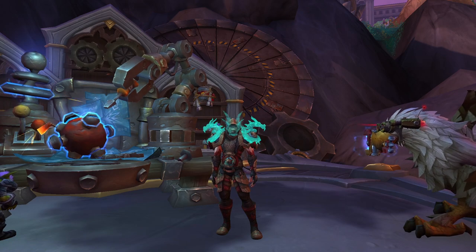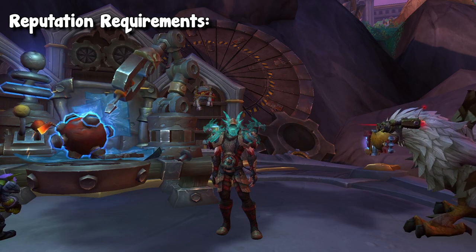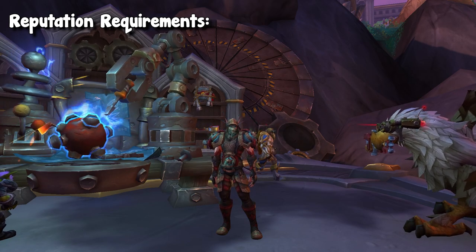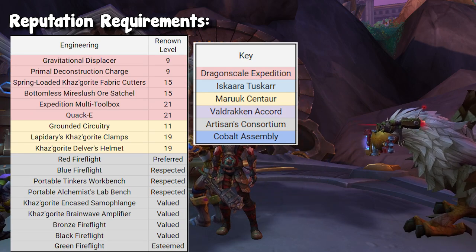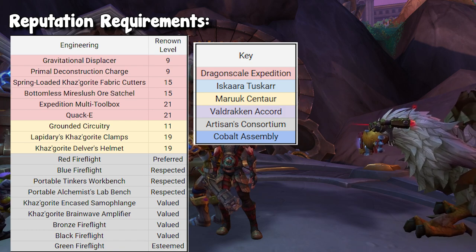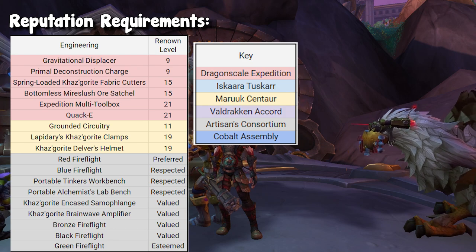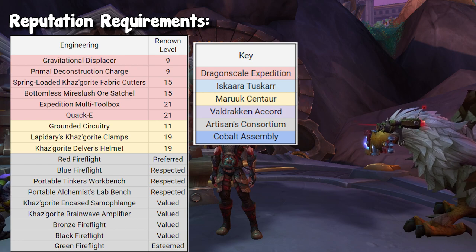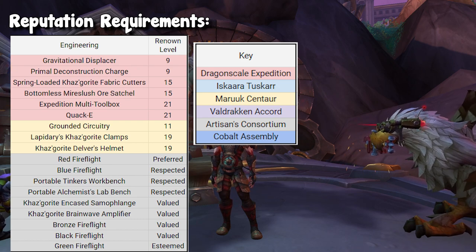Let's talk about the requirements of this profession. Up first, as always, we have reputation. Very similar to most professions, you are going to have to focus on two different main factions: the Dragonscale Expedition as well as the Centaurs. A lot of the locked items are either toys or they are used for profession tools and accessories. So depending on what you're trying to focus on, you may not need to necessarily grind this rep, but it's something to keep in mind.